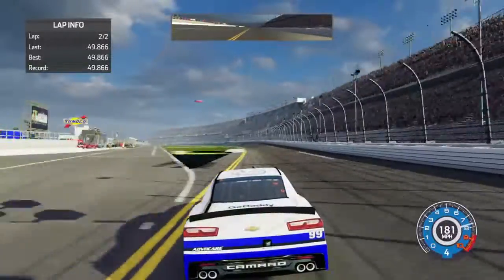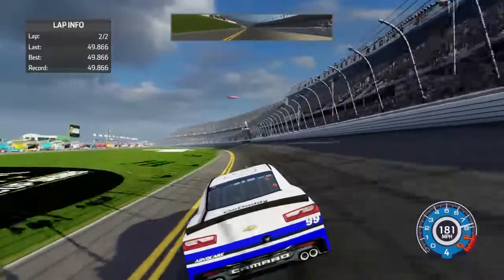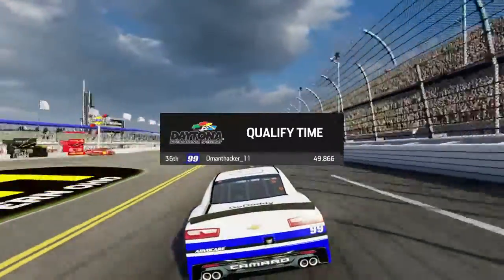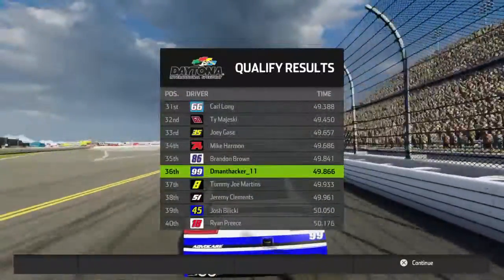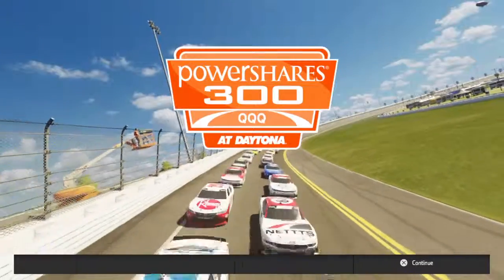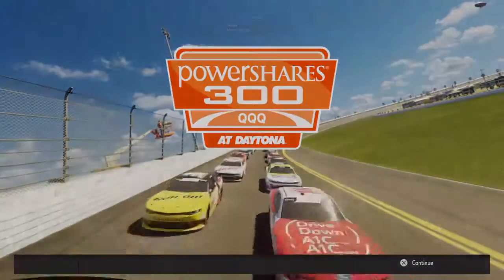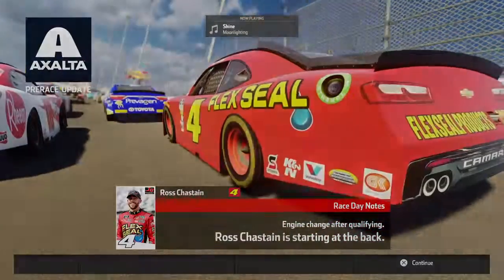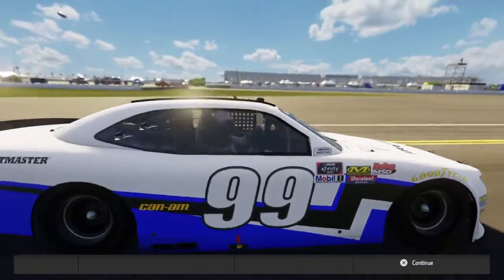When we come off of turn four we hit the transition there between the apron and the flat part of the racetrack. We're going to start P36 — oh no. That's scary. We've got Paul, Justin Allgaier, Paul, Garrett Smithley on the front row. Wow. All right, here we are at Daytona for the Triple Q PowerShares 300. Ross Justin had an engine change after qualifying — he's going to start in the back.